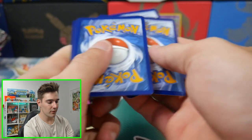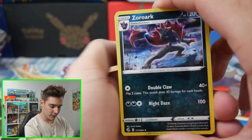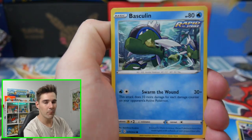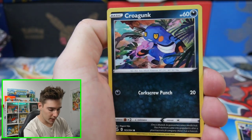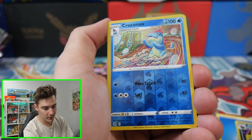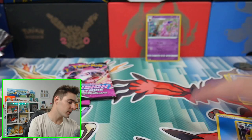We have four to the front. We start off with a Water Energy. We have a Zoroark, very nice. A Simipour, a Metapod, a Buneary, a Basculin, a Grubbin, a Mankey, a Croagunk, a Croconaw — sorry. And a Miractus regular rare to finish off the first pack.